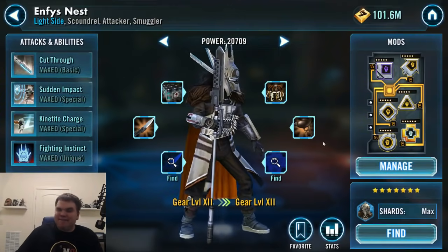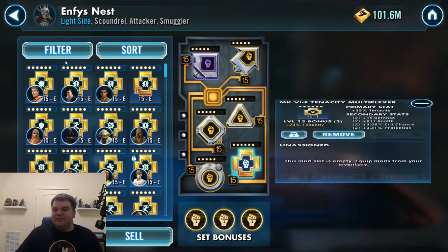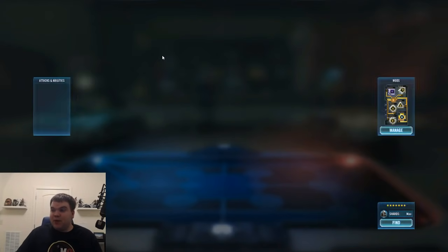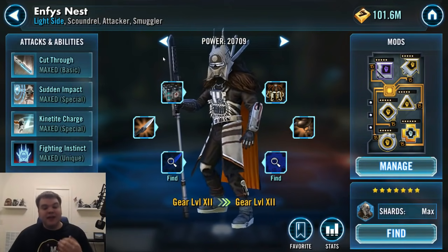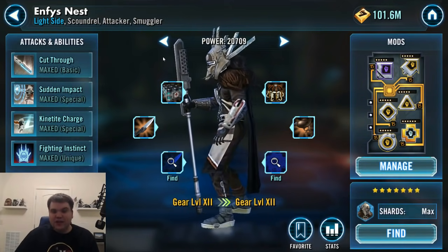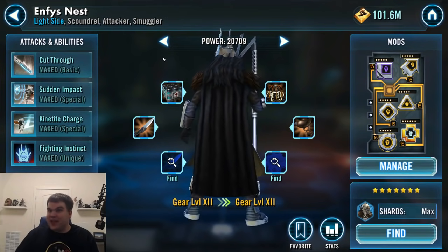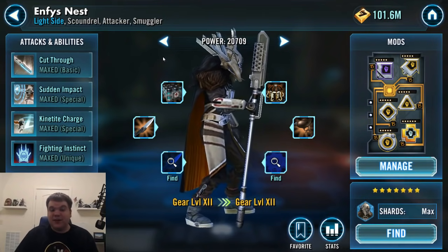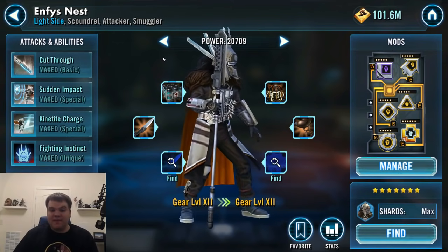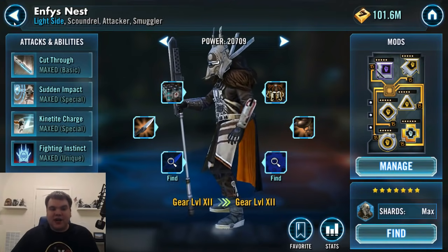The other one I've found really successful in there is Enfys Nest. I'm running her slow speed, high tenacity build — that's usually the way I still run her. She's still a pretty big pain when you're fighting Jedi Revan teams because she has so much tenacity. She can apply DoTs to the enemy team, expose, cut through defensive buffs, and if they have tenacity up she can dispel that, which means your team can still apply those dots and help heal themselves. She's a very strong character for this kind of team and an easy go-to fifth slot.